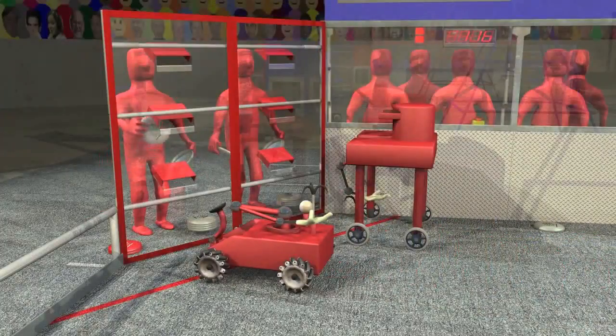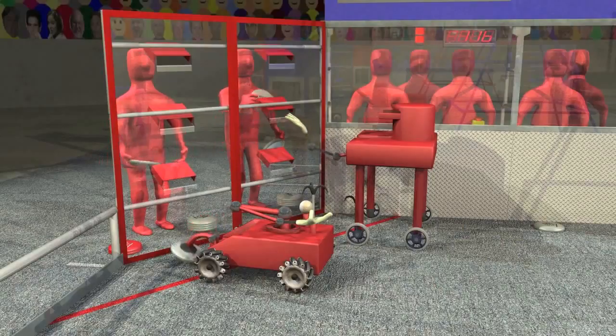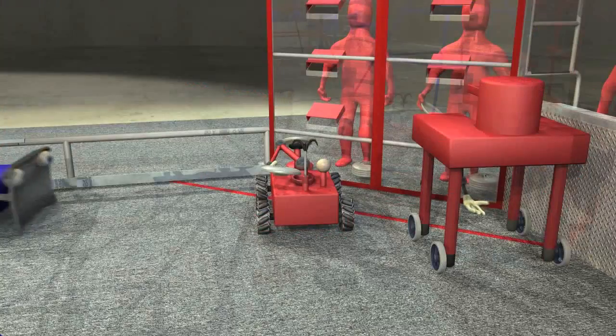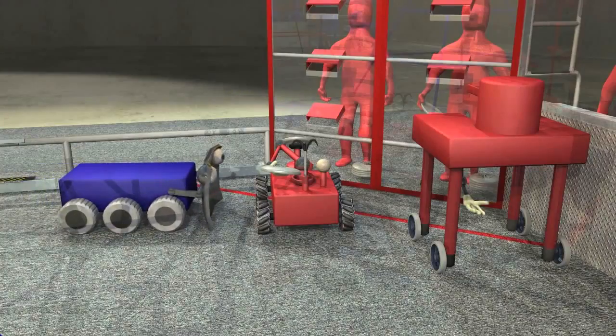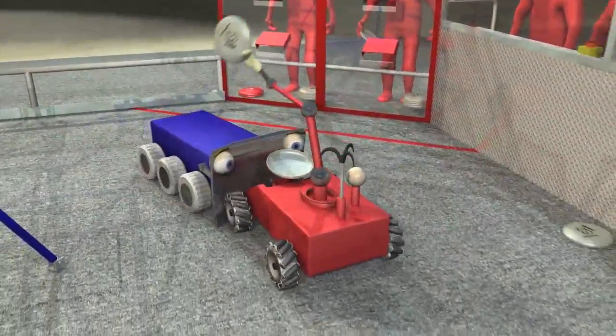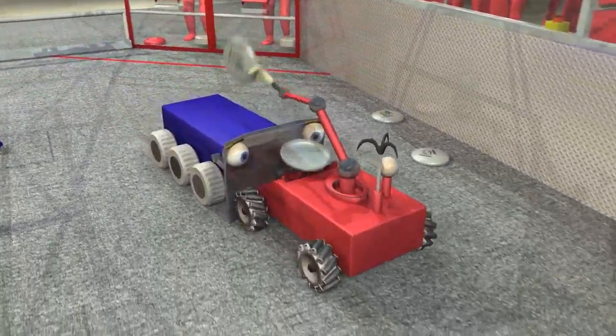Human players enter discs onto the field by passing them through slots in the feeder stations. Robots in the loading zone are protected from interference by their opponents while they receive discs. But robots not touching this safe zone have to deal with defending opponent robots.